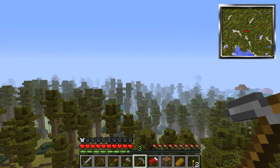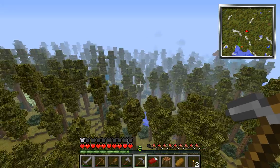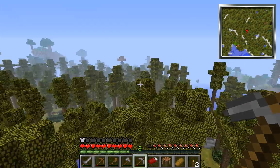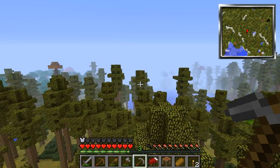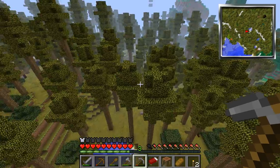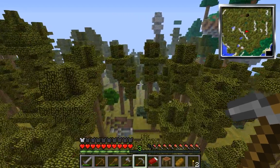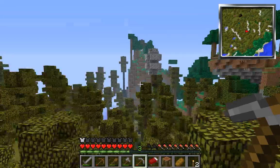As you can see, you just double-tap space to fly and shift to go down, or double space again to fall and not get injured. So I'm going to fly out of this area as quickly as possible.